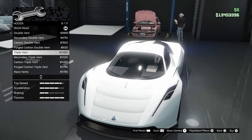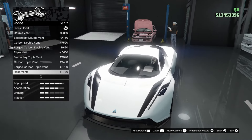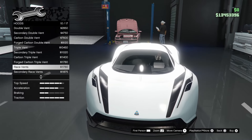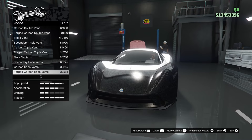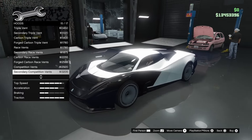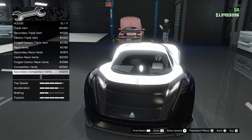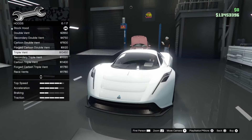Continuing with the hoods: there's a triple vent in secondary, carbon, and forged carbon. Then there are race vents which look quite interesting — painted in carbon black. And competition vents, which look like a mixture of the triple vent and race vent. I'm going to go with none of them — keeping the stock hood.